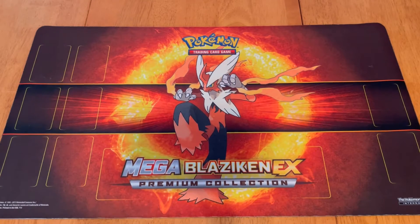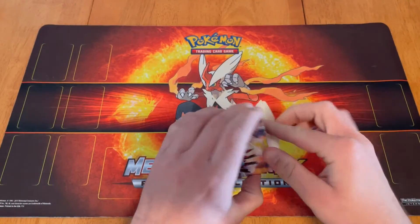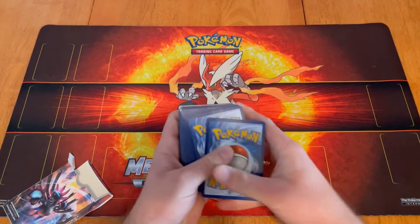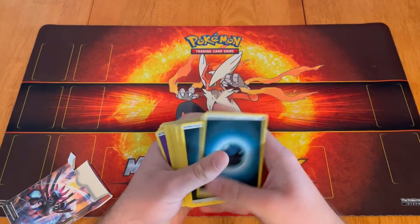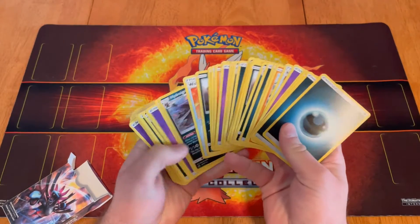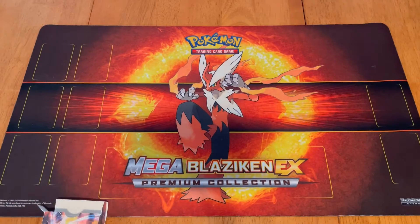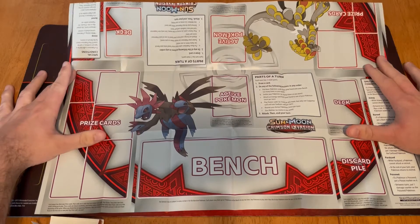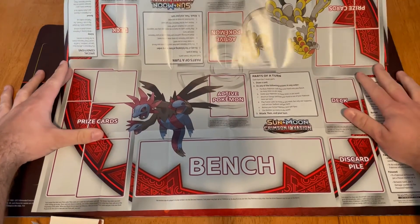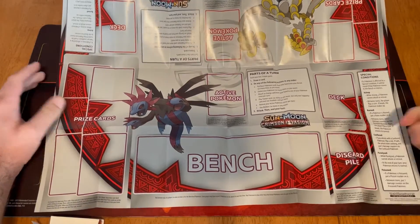As I went over in the last video, I recommend getting starter decks for one major reason — they come with everything you need to get to learning to play. They come with a 60-card deck that is ready to be shuffled up, and it comes with all the energy, Pokemon, and trainer cards you need for a game. It also comes with a playmat, which gives guidelines for what I'm going to go over, and it has room for two players, so you only technically need one. But these mats are built for decks that aren't sleeved.